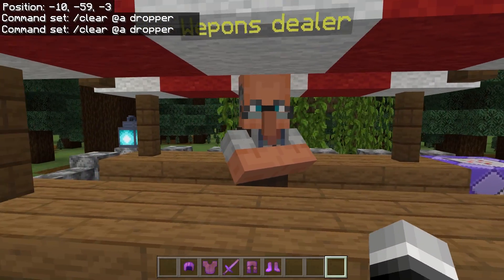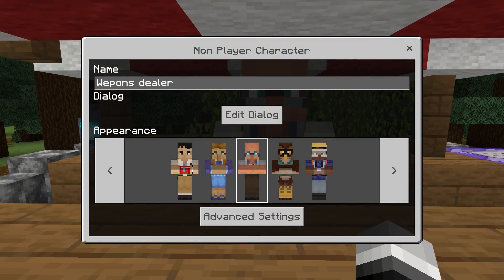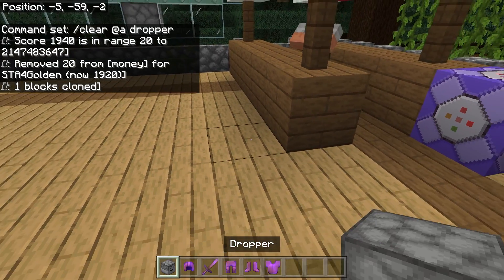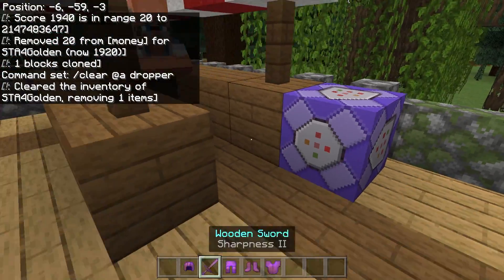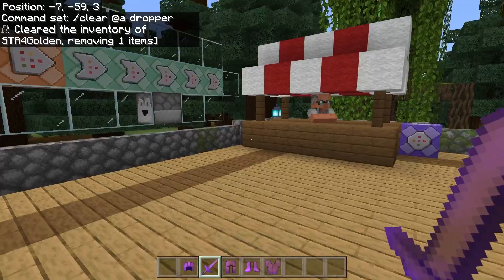This command right here is just slash clear, add a dropper. If we turn it off, this is what happens whenever we buy a kit — you need to go ahead and go to edit dialog, leather kit, and we get a dropper in our inventory, which we do not want. So when I turn this back on, you'll see that we no longer have an annoying dropper just sitting in our inventory.